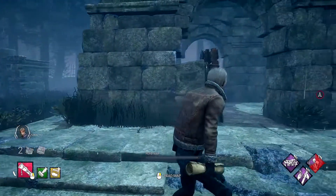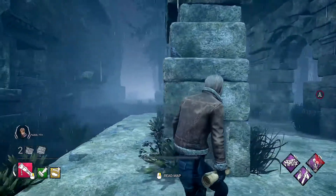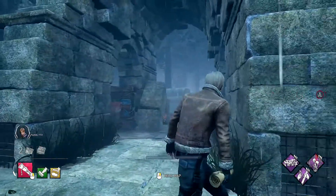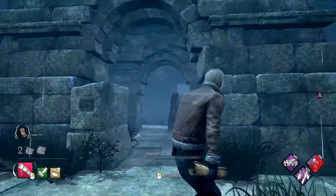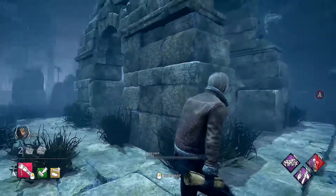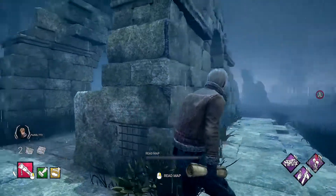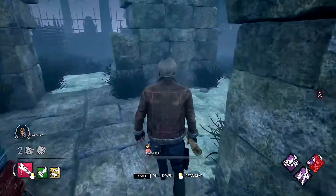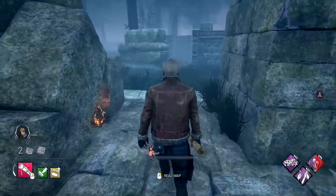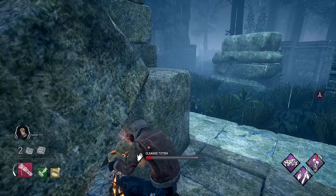Coming toward the end of the ruins tiles, we have the ruins platform. These are very easy to spot — usually in the middle and back of the map. It has two large archways, sometimes covered, sometimes not, almost always a pallet, sometimes a generator. If a totem spawns here, it's going to be on the interior of the tile, up against a rock formation of its own. Pretty easy to spot, so keep an eye out.